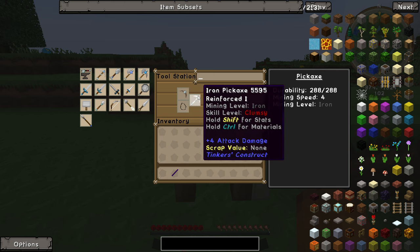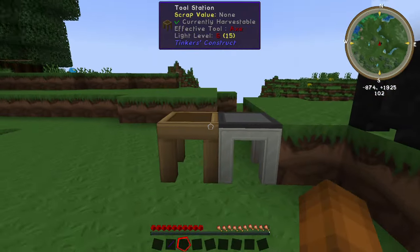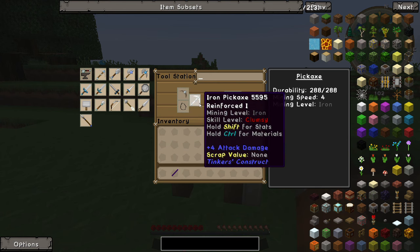Second of all, the head of the tool needs to be made from smelted materials. That means that the basic tools that you start up with in the beginning, such as wooden tools or stone tools, cannot be upgraded.